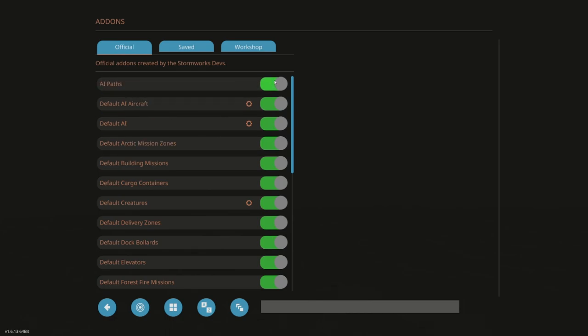We have AI paths — that's the pathing for vehicles. Default AI aircraft. Anything you see with a cog, you can click on it and it gives you more options. If it has no cog, no more options. So for example, if you have a potato PC you might want to trim that down. If you have a better PC and want more of a live world with more aircraft, you can make that bigger, or shut them off altogether.